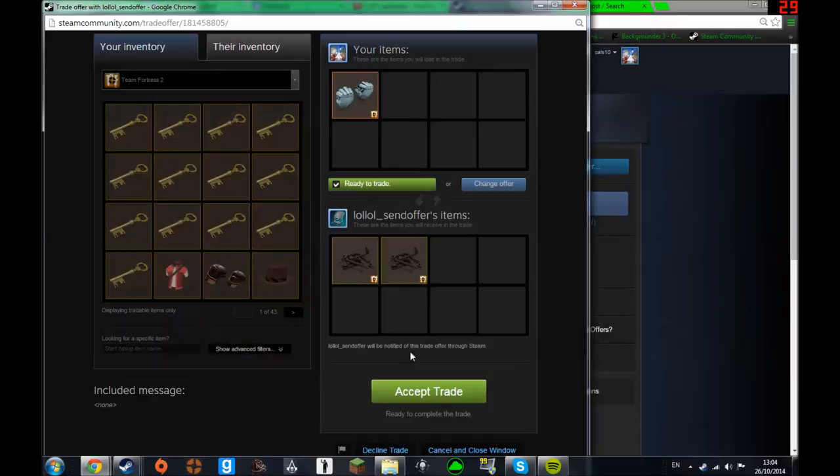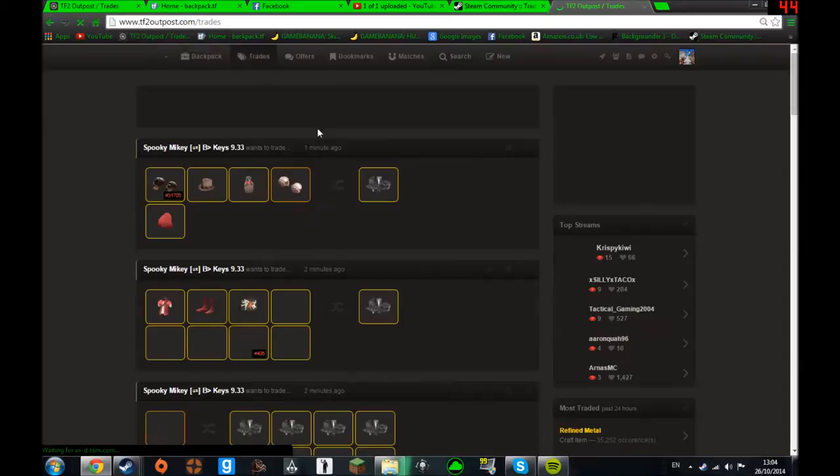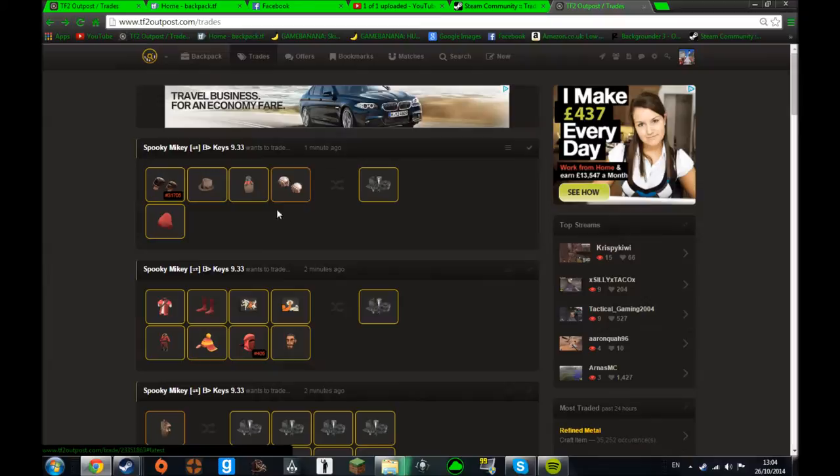These fists sold pretty much instantly the second I put them on Outpost. What I did was I just said 'free killstreak' on it and somebody instantly bought it — I'd literally put it up a few seconds before I checked my trade offers and it was there. I got the two scrap I wanted for it.